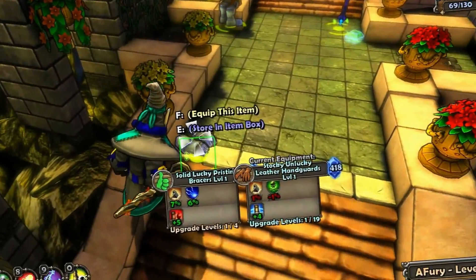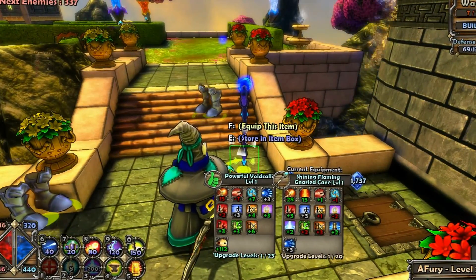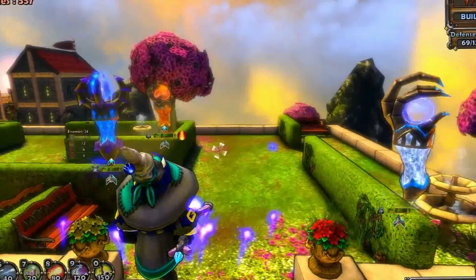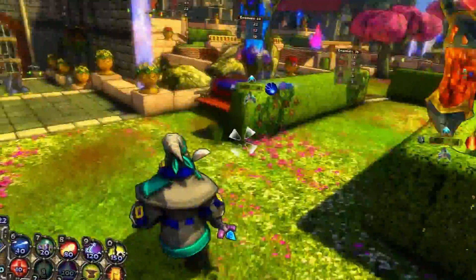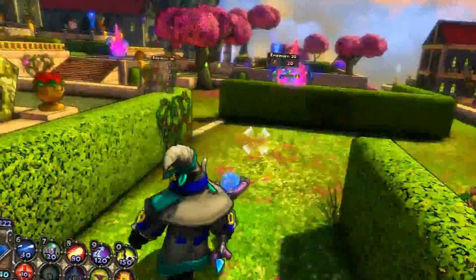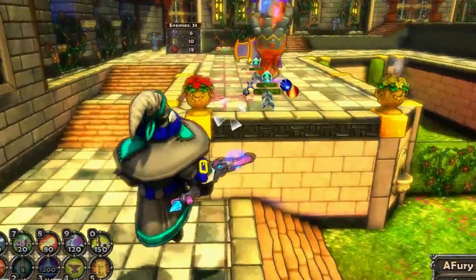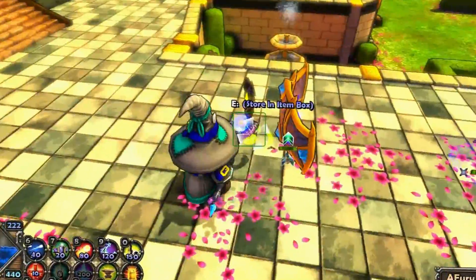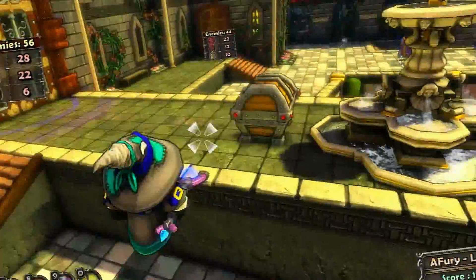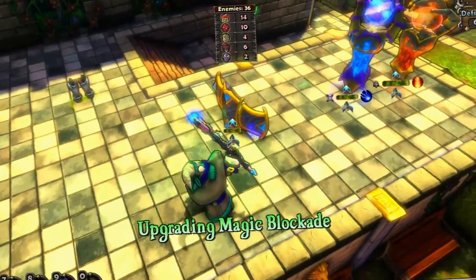Let's see if this is an upgrade — nah, I'm going to leave that behind. I got a new staff — I'm going to put that on. Give my towers a little bit more health. Let's upgrade this. I'm going to head this way — I'm just going to leave that behind. Get this chest, nothing good. Upgrade this blockade.